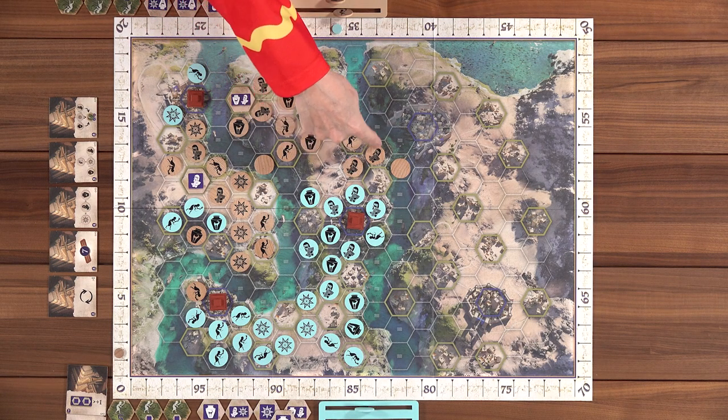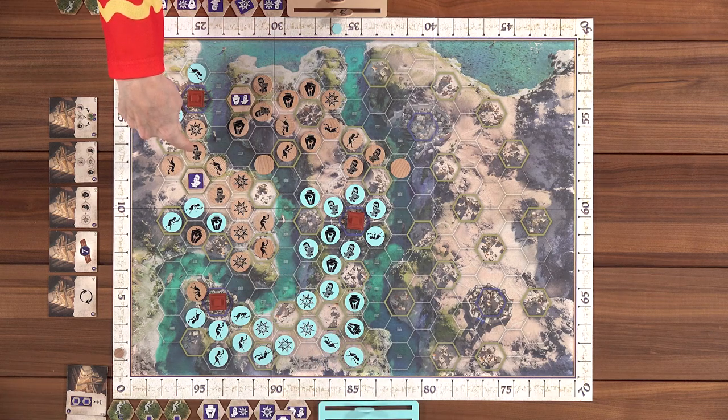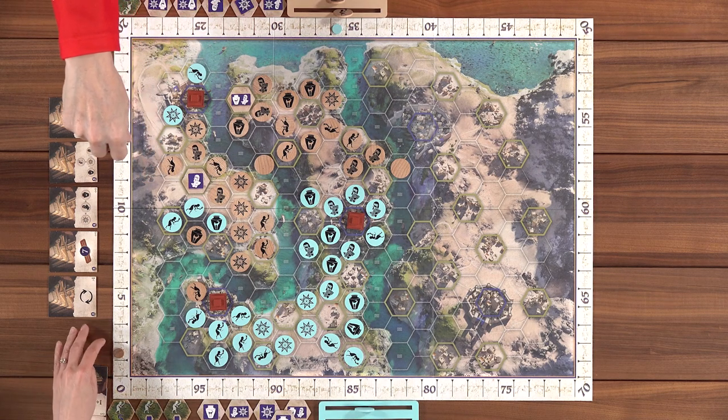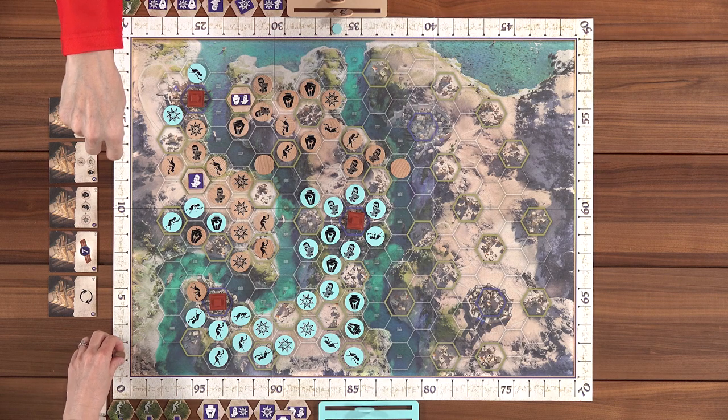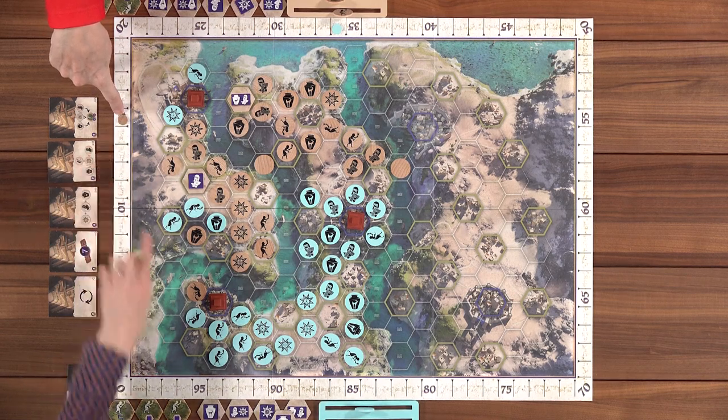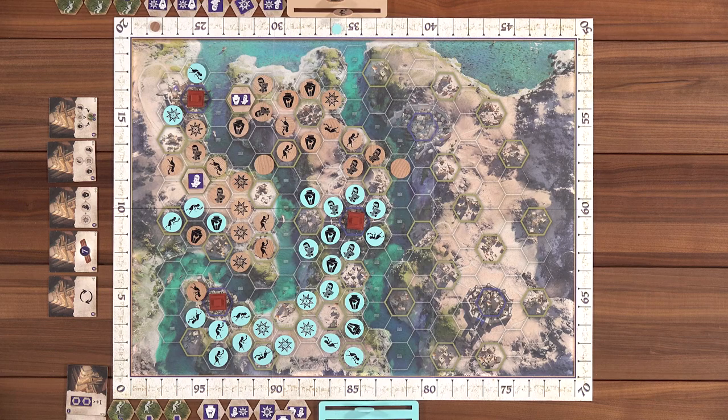That ends the game. Lincoln has two tokens left, Nikki has one. Lincoln reflects that he wished he had realized a certain city only needed three spaces around it, not four — he'd been waiting a long time for that. Nikki agrees the board art can make it hard to distinguish land from water tiles. They discuss how Nikki's network down south was well connected while Lincoln never got down there.